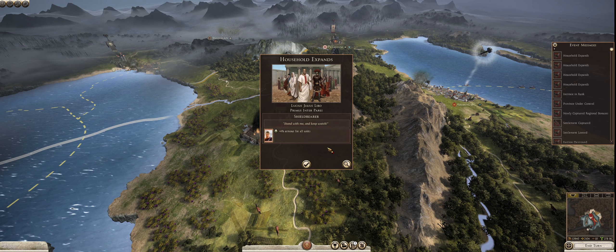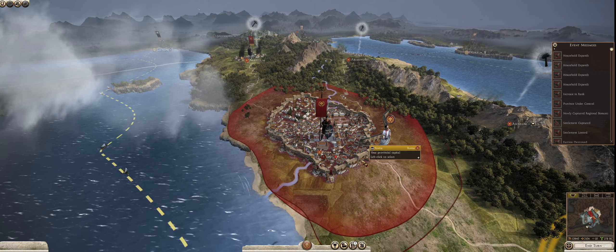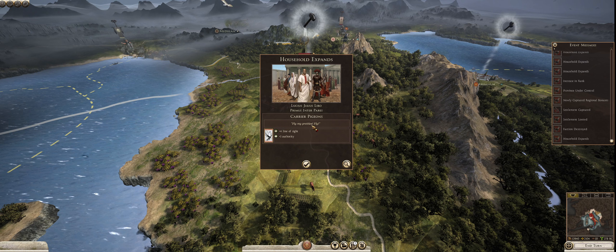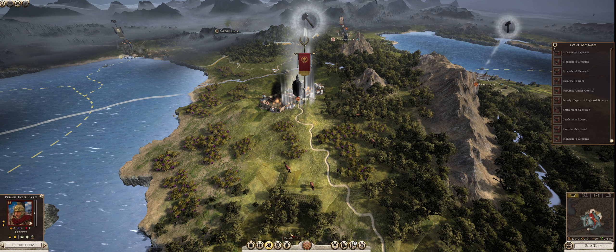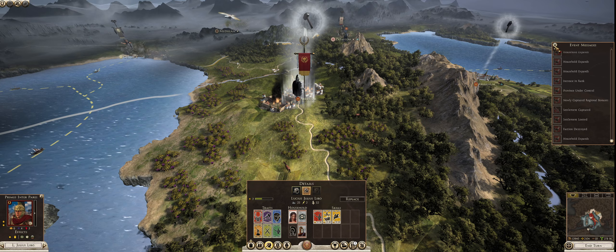Lucius Julius Leibo got a Shield Bearer: stand with me and keep watch — plus 4% armor for all units. I like armor — I told you my battle plan, armor is good. Another household expands: Lucius Julius Leibo got Carrier Pigeons — plus 4 line of sight and plus 1 authority. I can't equip these this turn because there's a hourglass icon, which means they're already in the midst of being equipped. But next turn I can move them around as I like.